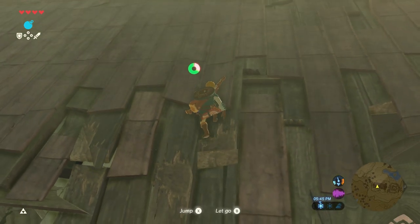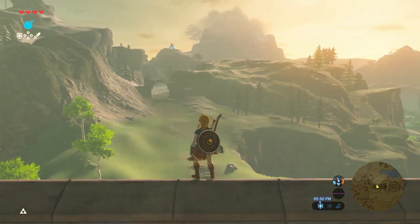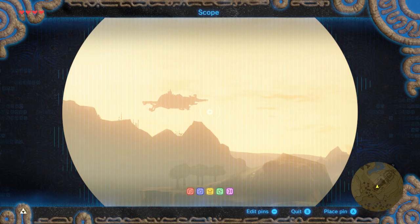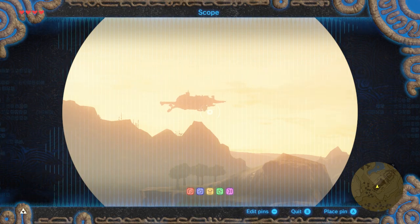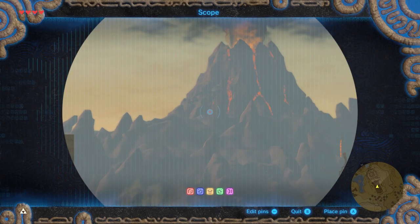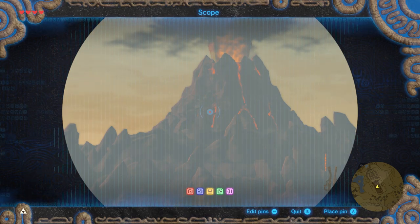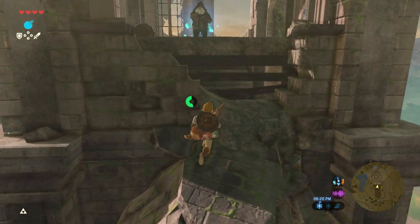Here we are, guys — we're at the top. Not quite as high as the top of Mount Hylia, but check that out — that's the big bird Divine Beast. I forget what his name is, but eventually we will go there. You might even be able to see the Divine Beasts on the mountain — see that giant lizard thing crawling on the mountain? We're gonna go there too, eventually. You can do the Divine Beasts in any order you want, so I'm not sure which order I'm gonna do it in.